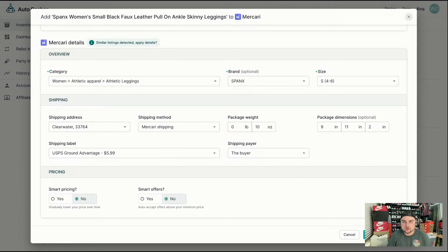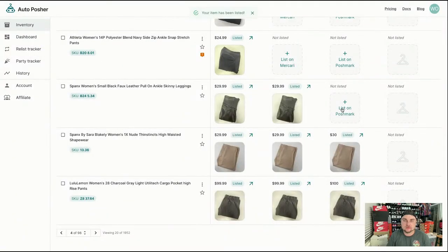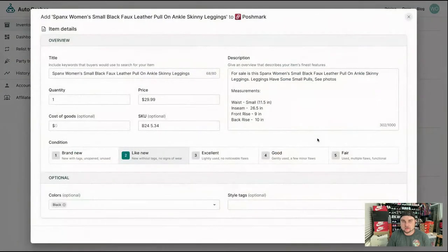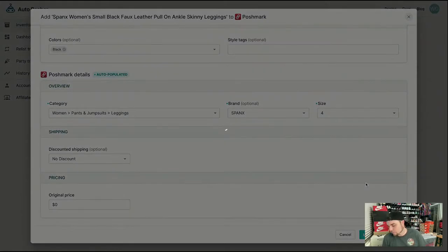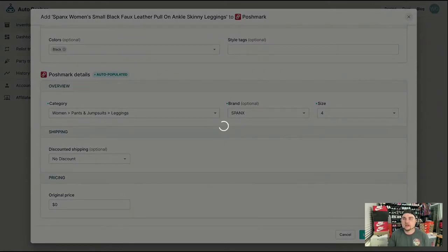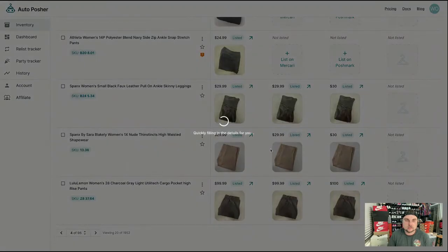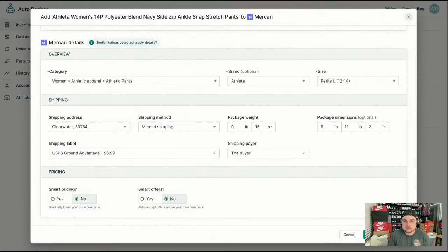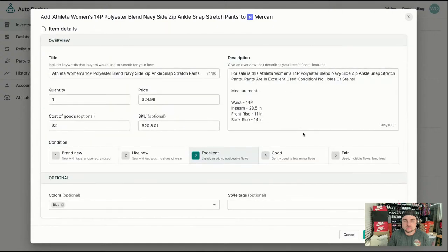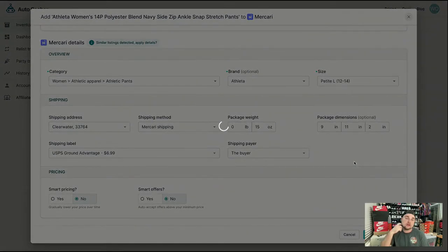These are leggings, women's small, Mercari listed. As long as you have your weights put in correctly on eBay, your weights should be correct on Mercari. There are some instances where I up the weights just to be safe on Mercari, but if I know the weights are correct I'll just go through and list. That's one full listing done. Everything looks good — what are these pants? Yeah, they're pants, so 15 ounces should be fine. I always double-check the weights.